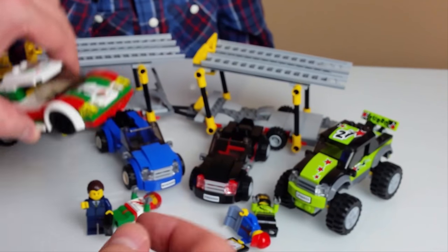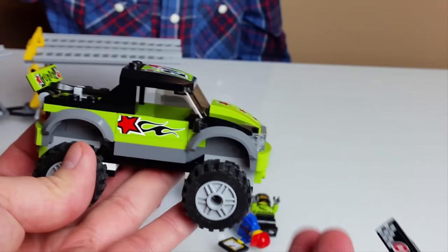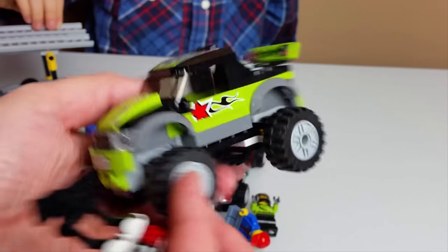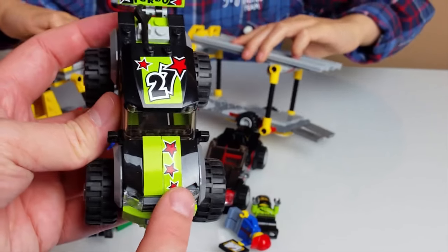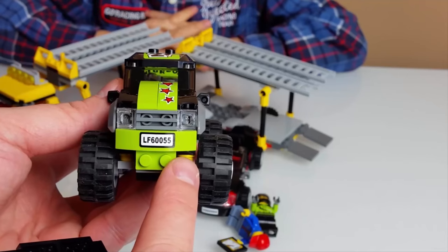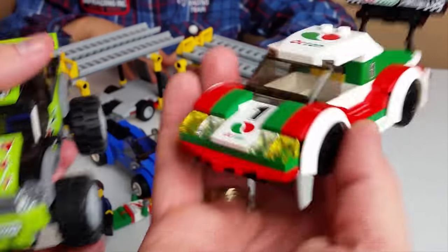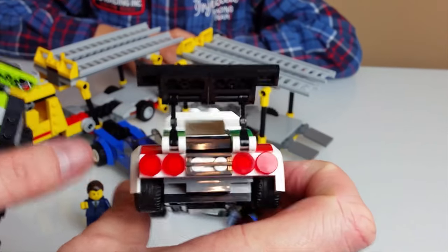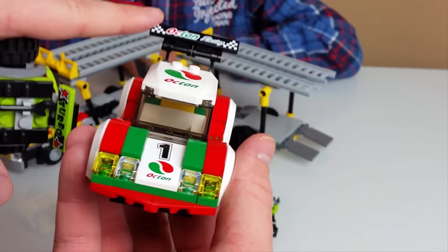So what we built — the additional boxes contain the monster truck. First was the monster truck. Nice spoiler, lovely stickers with a star — 600055 — and the same is on the registration plate. The other one was the Octane race car. It hasn't got the plate, it's cool, like a real light, big Octane racing spoiler. Very cool!